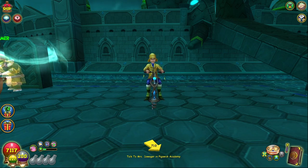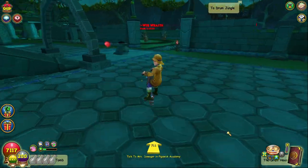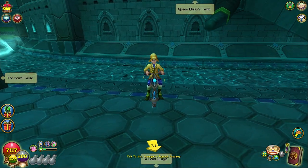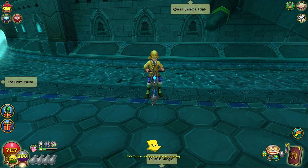The next thing you're gonna do is come to the Elephant Graveyard in Safari. This is where you'll be doing all of your fishing, and you're gonna get your Code Wands here.